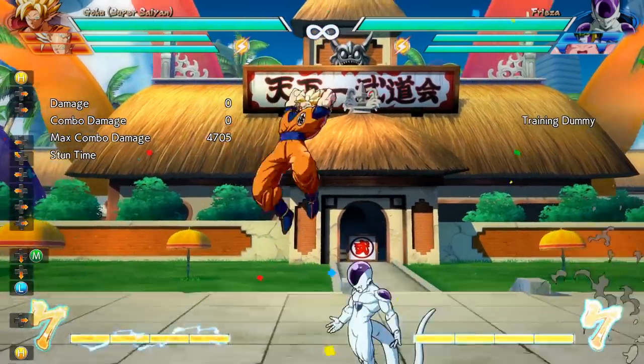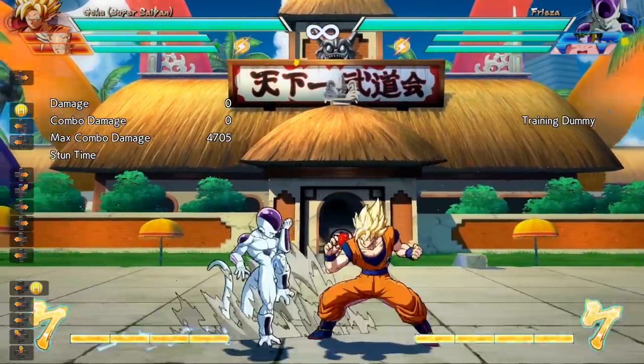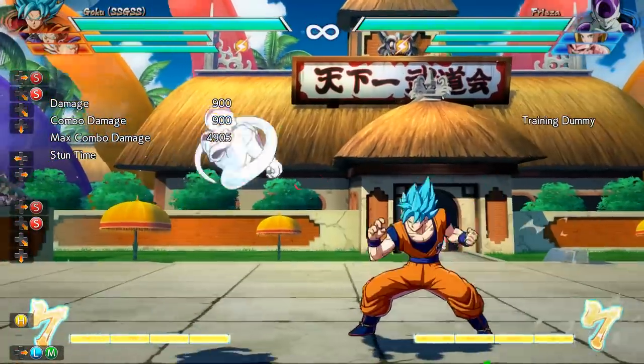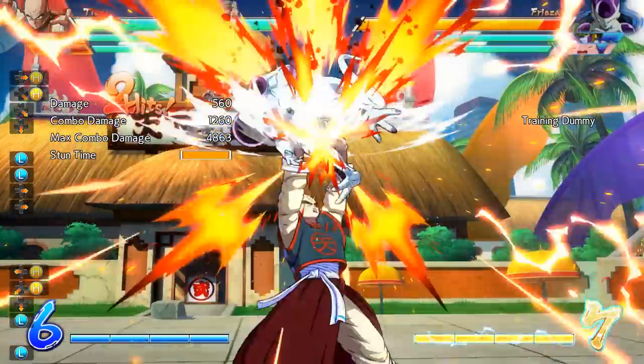As far as universal mechanics for beating blocking opponents, that's about as many as I can think of. But there are a few character-specific ones you can use, such as Super Saiyan Blue Goku's Instant Transmission — where you're able to decide which side you pop up on — Beerus' level 3, Trunks' level 3, and Tien's Heavy Volleyball Fist, which is a command grab as well.